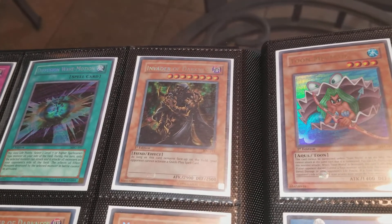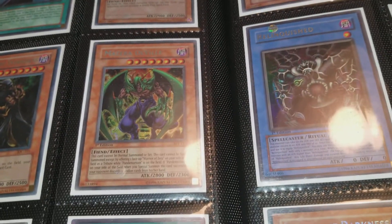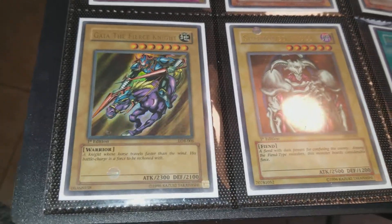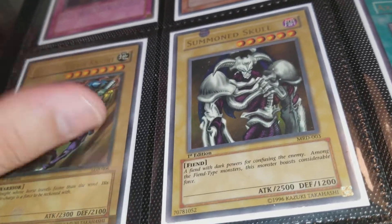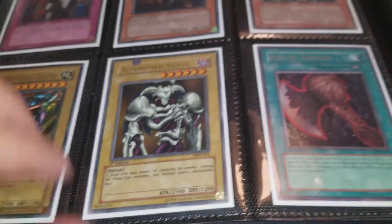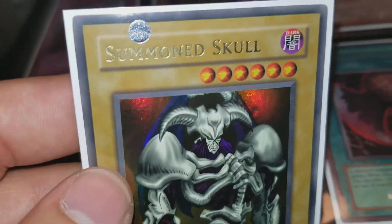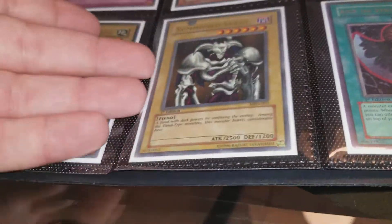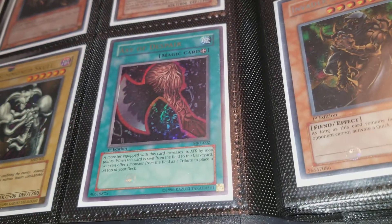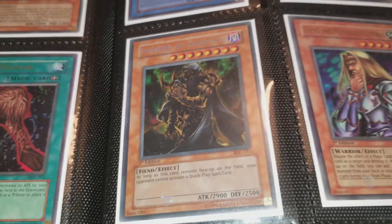Invader of Darkness from Invasion of Chaos, Imperial Order from Pharaoh's Servant, Mazera DeVille from Ancient Sanctuary, Gaia the Fierce Knight LOB — this one is first print run. The conditions on these cards vary from played and lightly played to mint. I pulled a lot of them myself. For example, this card looks nice on the front but has wear on the back, so it's not grade-worthy. Axe of Despair from Magic Ruler, Toon Mermaid, Toon Summon Skull, Relinquished, Mega Morph — all Magic Ruler.